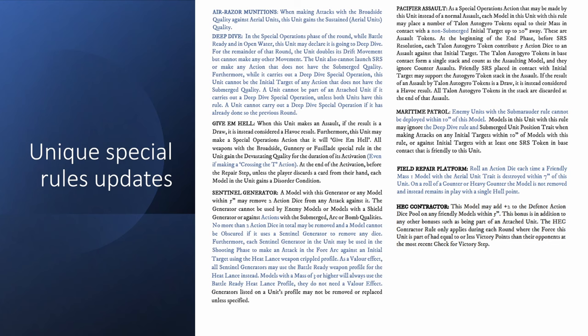One thing that got significantly better in these updates is the Sentinel Generator. A model with this generator, or any model within 5 inches, may remove two action dice from any attacks against it, irrespective of mass. So if you've got a mass 1 unit close by to a sentinel shield generator, it's going to get that protection. The generator cannot be used by enemy models or against attack actions with the submerged, arc, or bomb qualities — similar to a shield generator — and it doesn't stack with the traditional shield generator.